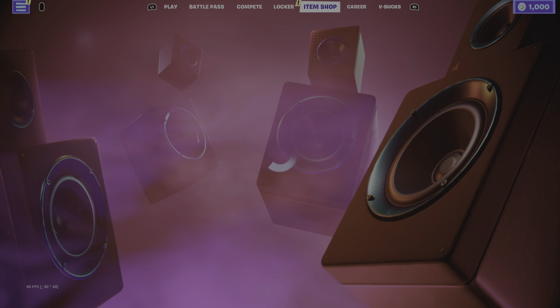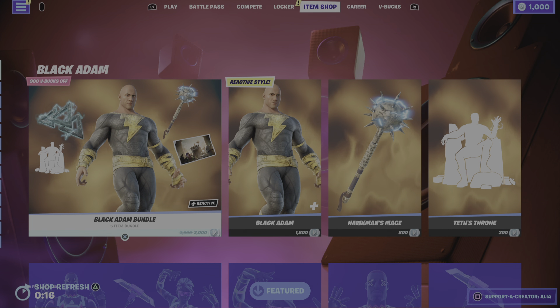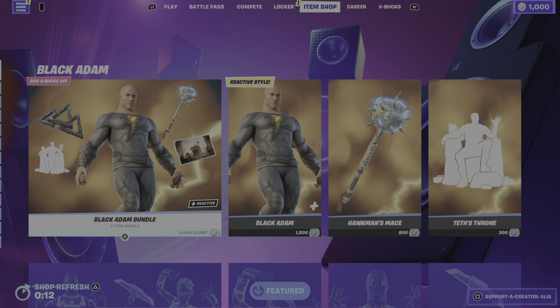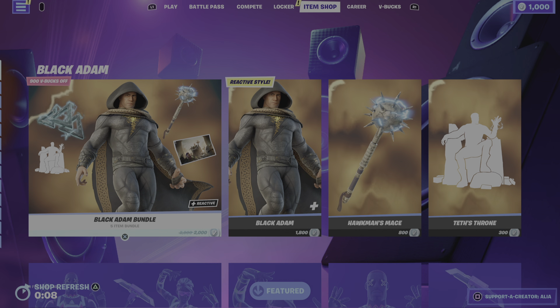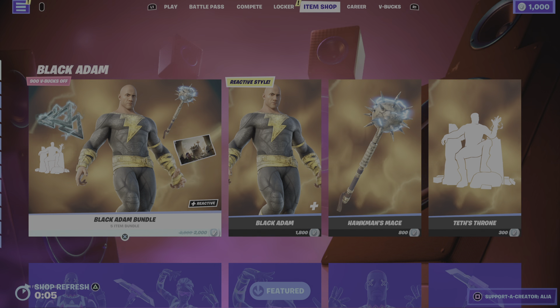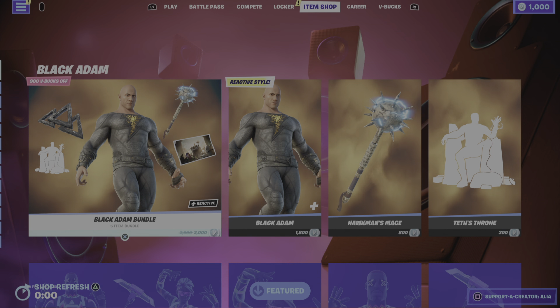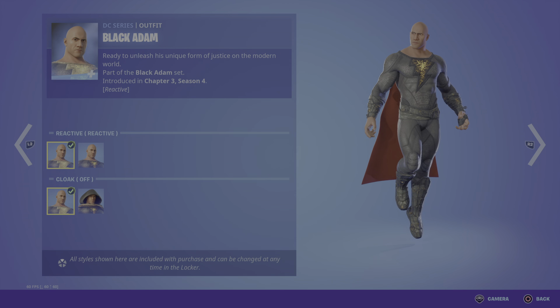This will be Thursday night item shop switchover taking us into early Friday morning. As you guys can see we have Black Adam in the item shop - the item shop switched over very early. Jumping straight into this bundle, we have Black Adam ready to unleash his unique form of justice on the modern world.